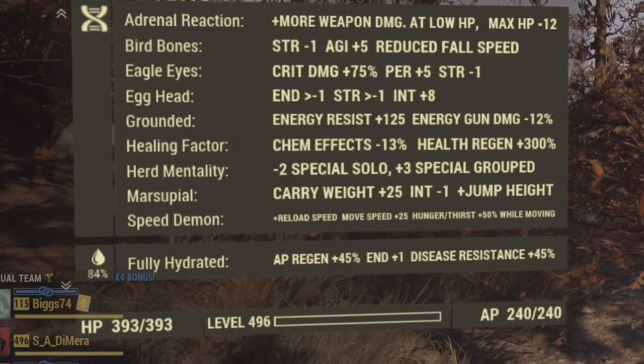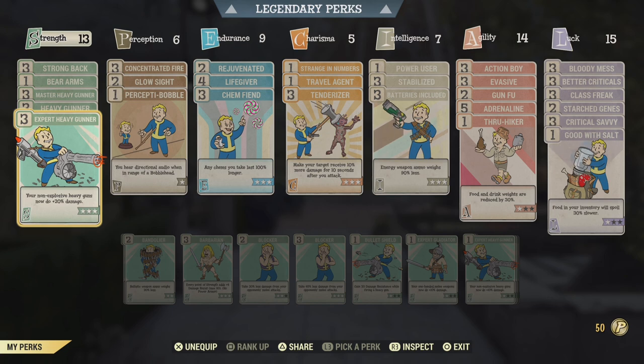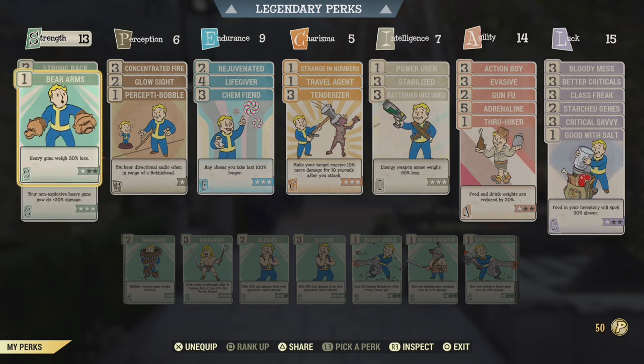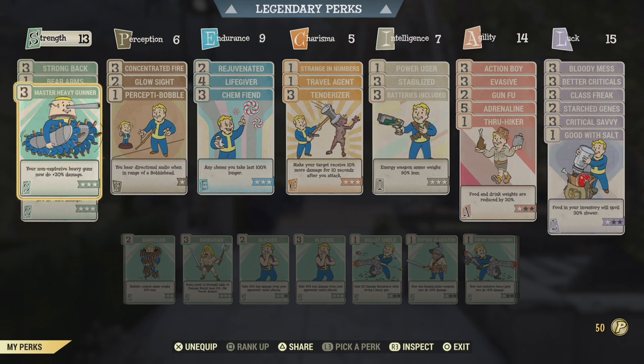Get yourself Eagle Eyes which gains you a staggering crit damage of plus 75%. Moving on to my perk cards — first on the list we have Strong Back, which gives an additional plus 30 to carry weight. Next up Bear Arms: heavy guns weigh 30% less, as I carry a number of heavy weapons along with me.